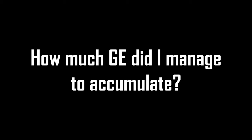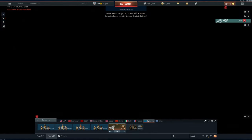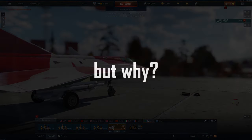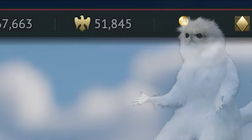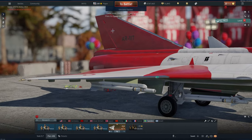How much GE did I manage to accumulate? Now I can hear you think: Wolvis, what the heck could you possibly need 200 US dollars worth of in-game currency for? Like, what are you going to do with that? Well, as it turns out, there is a lot of stuff that you can buy with 50,000 Golden Eagles. And in this video, I'm going to show you exactly what I bought.